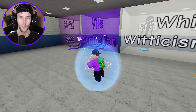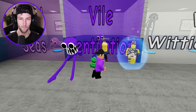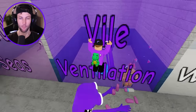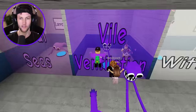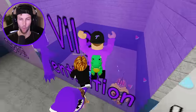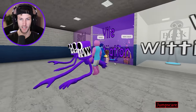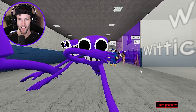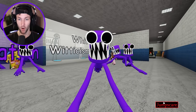This purple one — vile ventilation — looks like it could be my favorite. This is the vent one where we had to see purple's eyes. I'll just keep jumping until it lets me in. There we go — vile ventilation! Whoa — he literally eats you! He is so hungry.